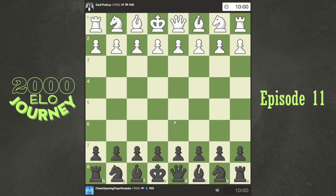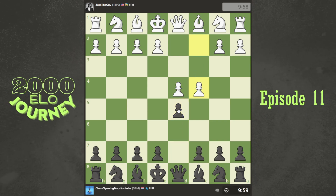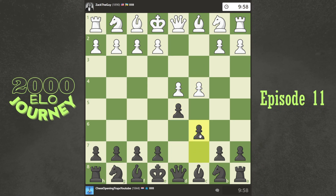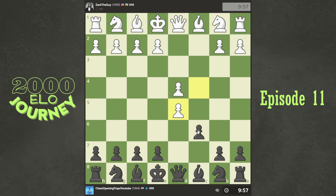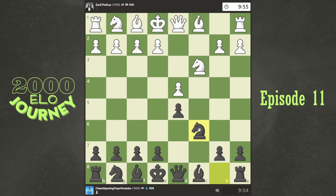Welcome to another episode of me trying to improve my rating. Immediately we get a game and we're playing as black. Opponent has a good rating, so let's see what we can do. I feel like I'm playing black all the time, but at least it's a different line this time.